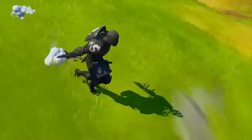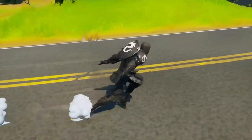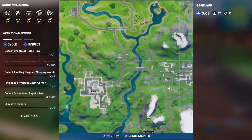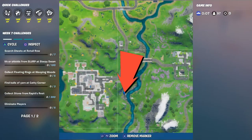For today's mission we have: collect stone from Rapid Rests. Here's the location — it's a little bit to the right of Lazy. You're gonna see a lot of rocks there. On the map you can pause it and see exactly where it is.